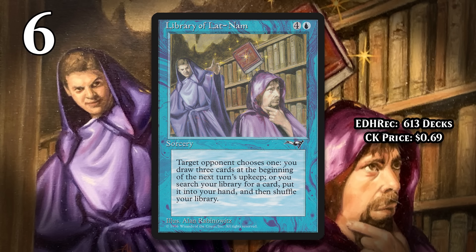At number 6, it's Library of Lat-Nam. This sorcery costs 4 generic and a blue, and it lets your opponent make a choice — they can let you draw 3 cards at the beginning of the next turn's upkeep, or they can let you tutor up any card and put it into your hand. 5 mana to search up any card at sorcery speed makes for a pretty awful card. Sure, it's flexible, but that's a ton of mana to spend to search up a single card, and it almost doesn't matter what you grab since you're overpaying so hard. On top of that, your opponent can choose for you to get nothing immediately — and while you eventually get to draw 3, you don't get those cards until the next upkeep. Your opponent will have a good idea as to which mode is least useful for you, so you're basically never going to get the mode you want when you cast this.